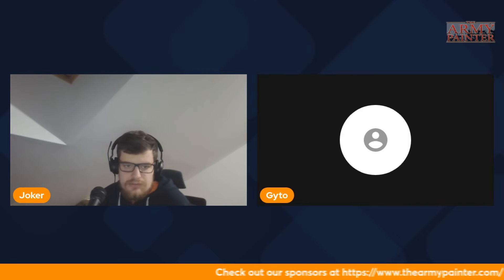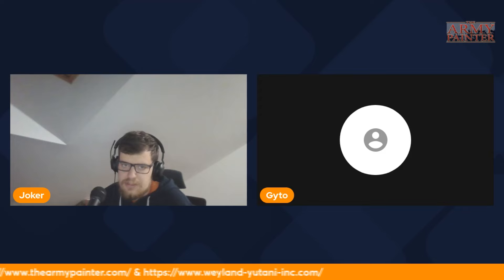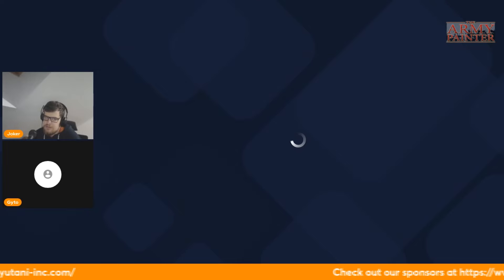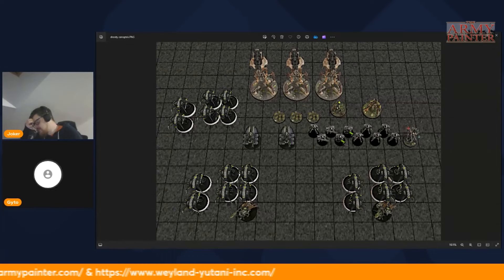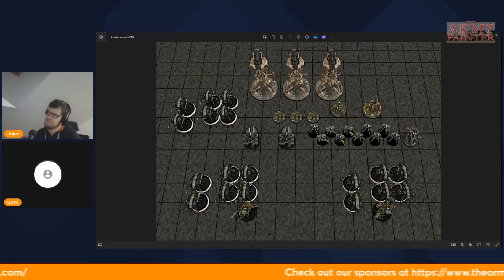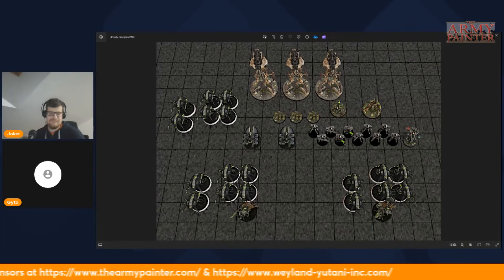Let's jump into the Canoptek Court. I'm going to present another list - it still has the Nightbringer in it, even if he doesn't show up. So what's in this one? This one has three units of Wraiths, three Doomstalkers, Hexmark Destroyer because lone-op good, and Illuminor Szeras because being a tanky lone-op is even better.